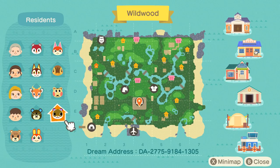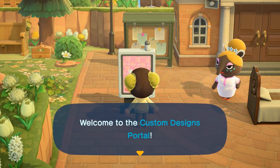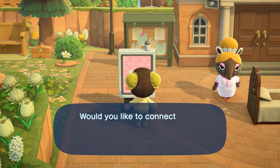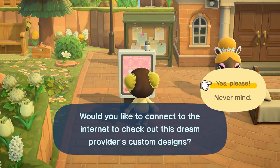The airport is kind of the perfect distance from Resident Services — not too close — and I really like how the museum is all the way in the back. The dream address is at the bottom of the screen and I'll have it in the description. Let's check out the designs the creator has — I can already get a glimpse of the island from the sides and this is definitely right up my alley.